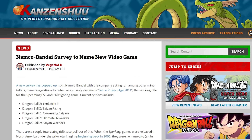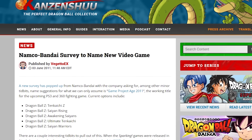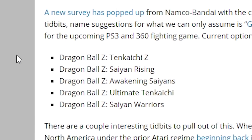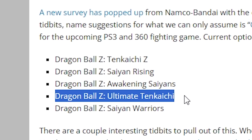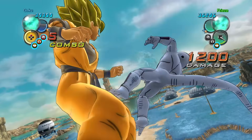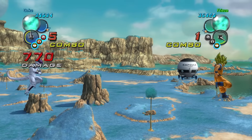Fun fact! The name Ultimate Tenkaichi is a result of a fan poll back in 2011. The fans were given five choices, and to no surprise, the one that had Tenkaichi in its name won. That's why the game bears the name Tenkaichi in its title, despite not actually being a Tenkaichi game.